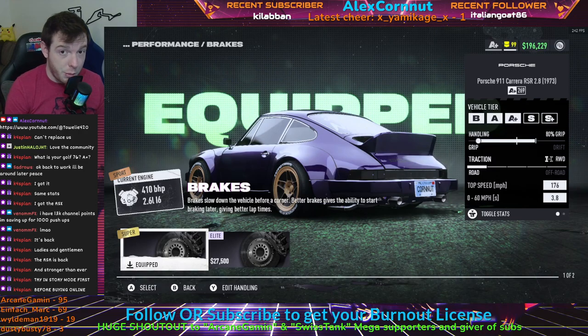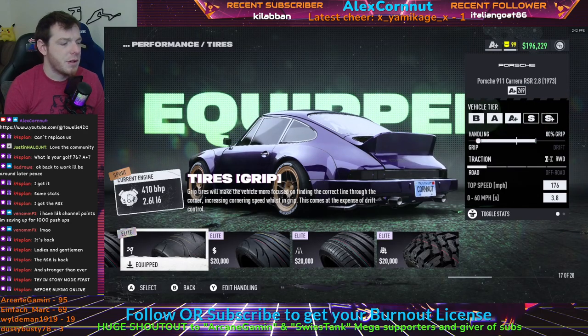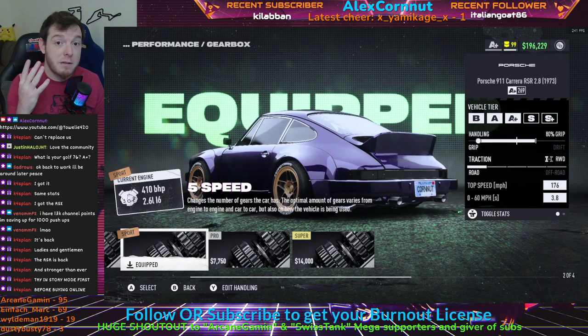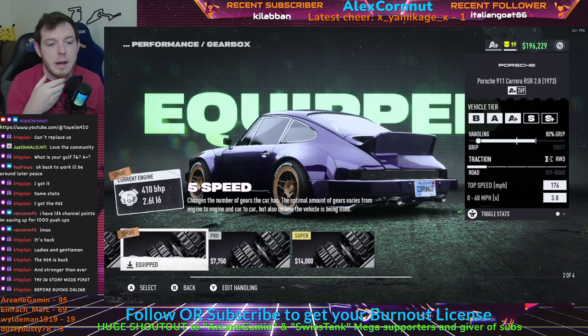For suspension, run Elite Road Suspension. Run regular Super Brakes. Elite Tires as always — Elite Grip Tires. For the clutch, basic clutch. For the transmission, run the Sport 5-speed. There are a lot of different transmissions to choose from — the 4-speed I tried on my other build just never gets the top speed where you need it. You've got to run the 5-speed on this build. 176 top speed is nice for A-plus class.